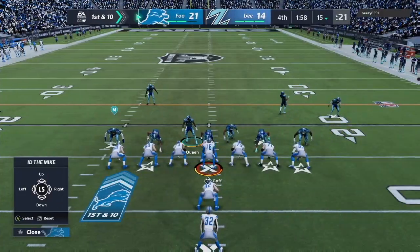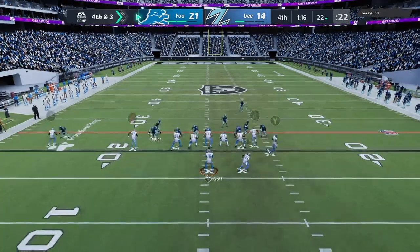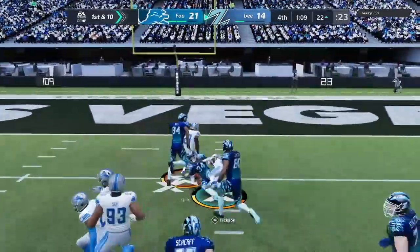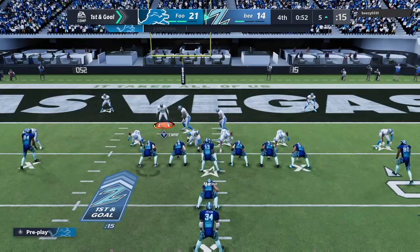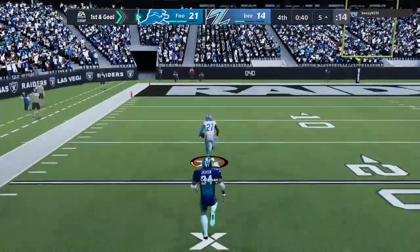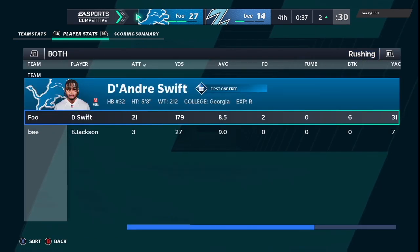We got the ball back to run the clock out. He has his three timeouts but the two-minute warning already hit. We miss a block, get taken down. Fourth and three — I go for it. Looking for the slant to Kenny Golladay but it gets batted away. He has a chance to tie it. Night Train pursues on the run but he gets a huge gain. Then on play action, Justin Coleman makes a play in the flat — picks it off and takes it to the crib! Pick-six, Justin Coleman! That's ball game! He quits. We had one touchdown with Jared Goff and the rest was all DeAndre Swift.